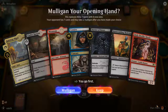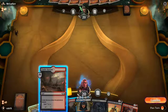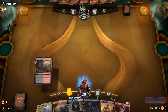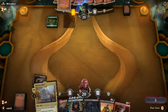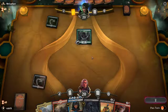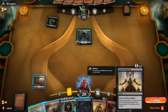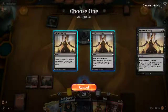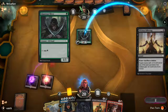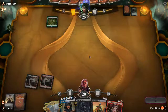Look at this hand — this is a pretty cool one. Keep this guy. Too bad the Plaza enters tapped, but this is a nice land. Vicious Offering — we probably want to take care of that thing right away. Let's not risk it — do not let the opponent get additional mana.